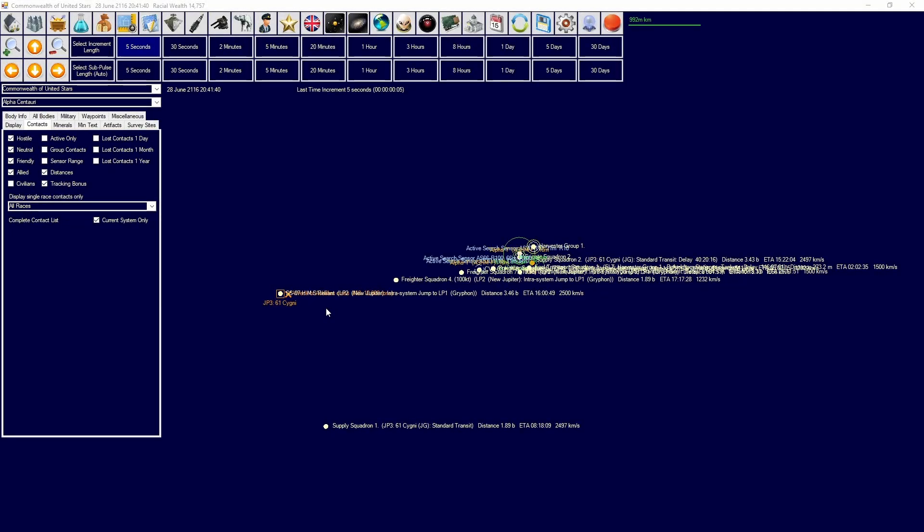Hello and welcome back to the Commonwealth of United Stars. In the last episode we built up our new forces, designed new ships, and went over our plans for defending as well as setting up our first destroyer convoy escort picket in the system of Upper Silesia. If you're enjoying the content, please like, comment, subscribe — more comments and engagement in the description, the better for the game.